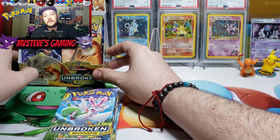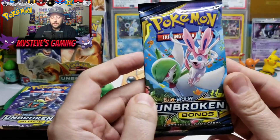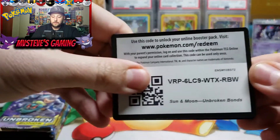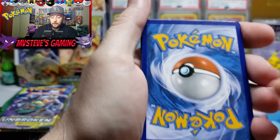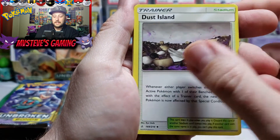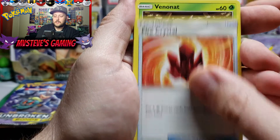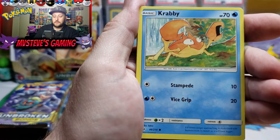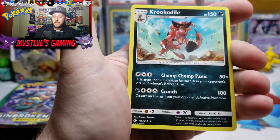We have nine more packs to tear into — half the box exactly. Let's see if we can get the pulls on Part Number Two. Code cards were funky last time. Four to the front, no printing problems — good sign. We start off with fighting type energy, Dust Island, Psyduck, Muk, Fire Crystal — that's a good energy card — a trainer card, Spearow, Jigglypuff, Krabby, Riolu. There's a reverse holo Seal and our rare pull for the first pack.